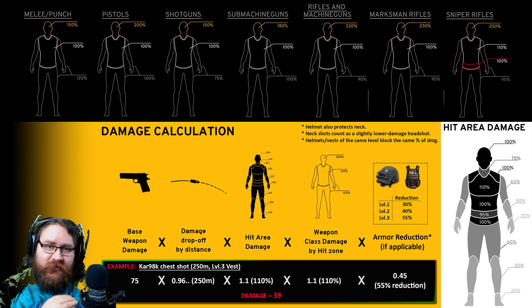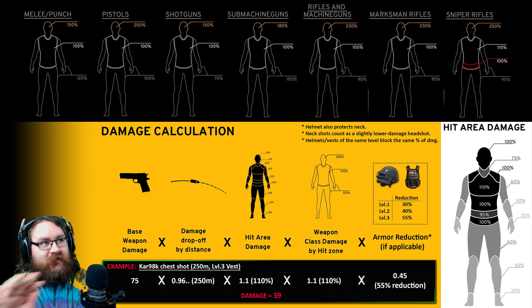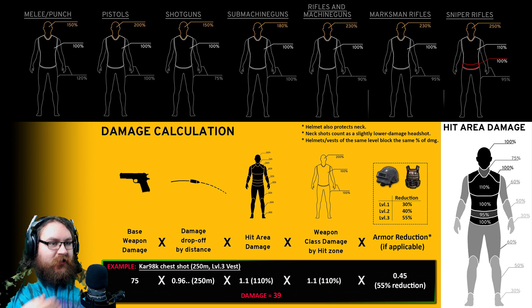Next, we take our results so far and multiply by something else: the weapon class hit zone modifier. This is where things get even more complicated. You may have wondered why I said the head takes 100% normal damage earlier — that's because the bonus headshot damage actually comes from a second, completely separate body part system: the weapon class system. The weapon class system is all the things across the top of the screen in the black section. Every weapon type — shotguns, assault rifles, sniper rifles, etc. — all have different damage modifiers for head, torso, and limbs. Importantly, the outline of the head multiplier actually includes the neck as well, meaning neck shots count as headshots.